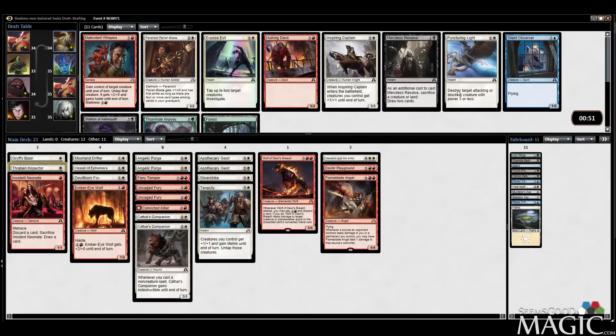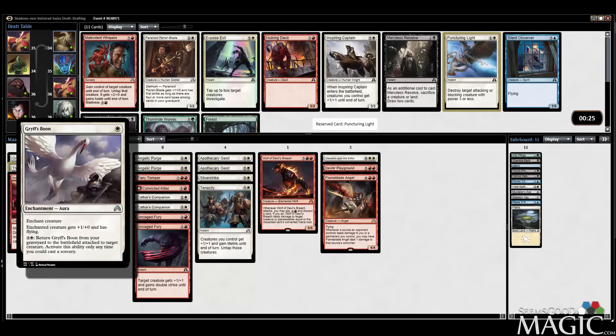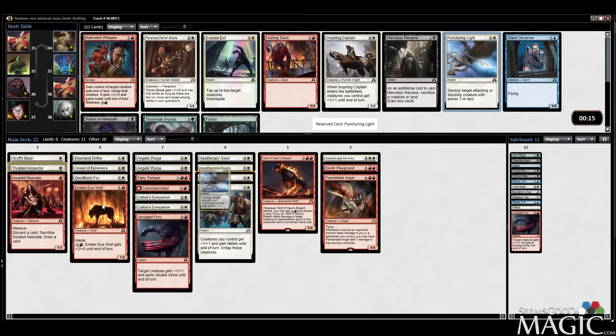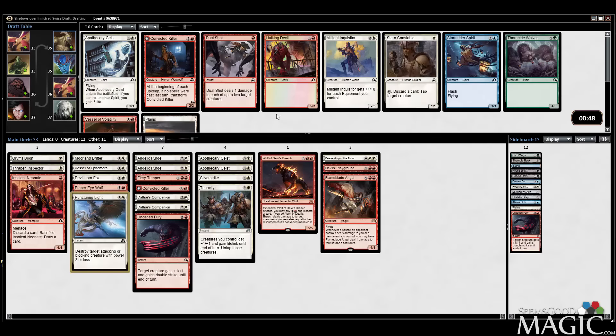I actually like Puncturing Light a lot. We have fourteen creatures. Puncturing Light is just good; Parish Blade is fine too but I think Puncturing Light is better. We need some more early plays. Now we're more of a late-game deck, so we can probably cut the Uncaged Fury and maybe the Grifspoon. I think I'd rather focus on removal than tricks at this point. Apothecary Geist number three — they get better in multiples, more spirits. Take the Geist.